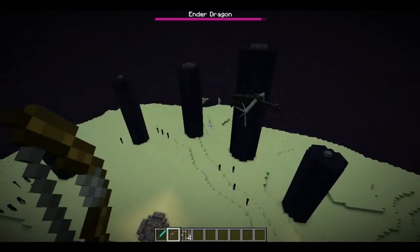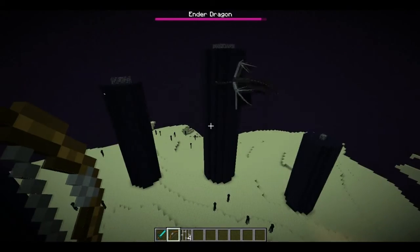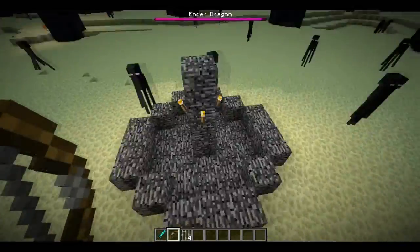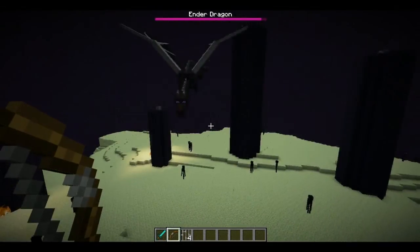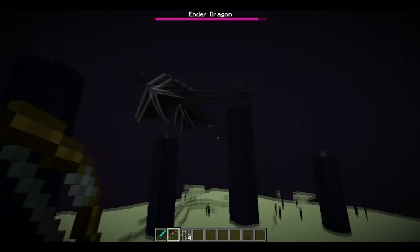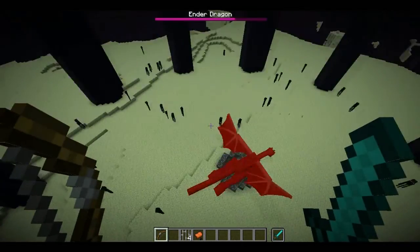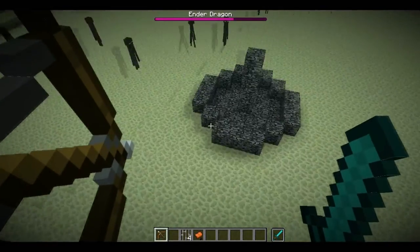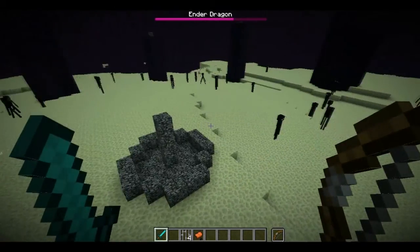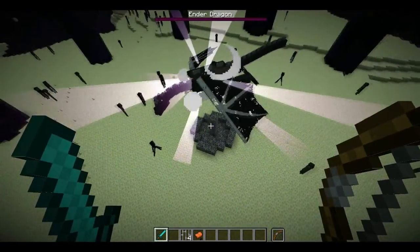Once I destroy the crystal, you can see the Ender Dragon is also firing some sort of fire charges, like a ghast or a blaze. There's also new behavior where it hovers over the portal. The potion doesn't seem to affect it. The Dragon can also anger endermen — if endermen walk up to the portal while the Dragon is flapping its wings over it, they'll get angry and try to fight it, but it flies too high to be hit. And I just killed the Ender Dragon!